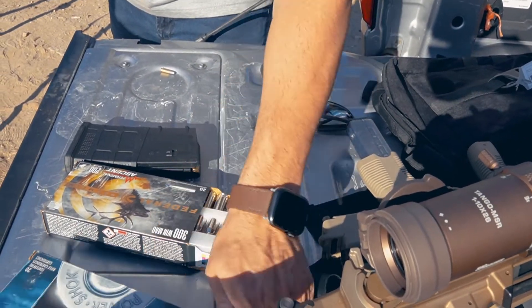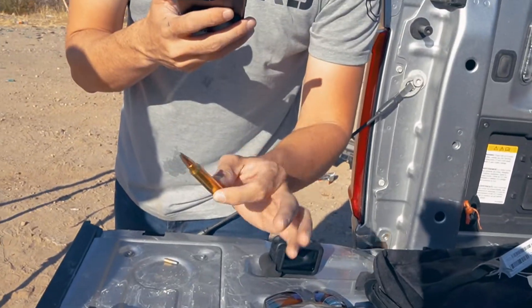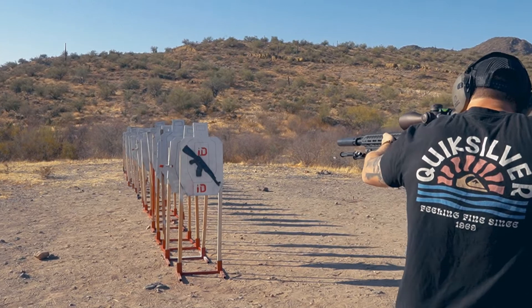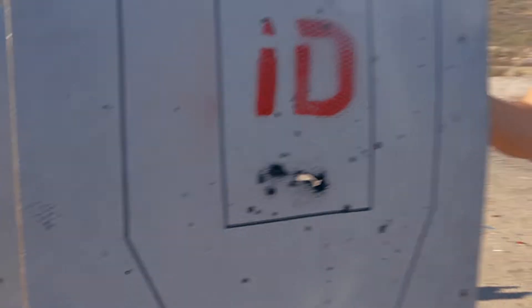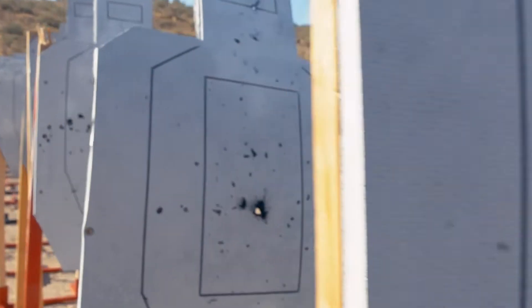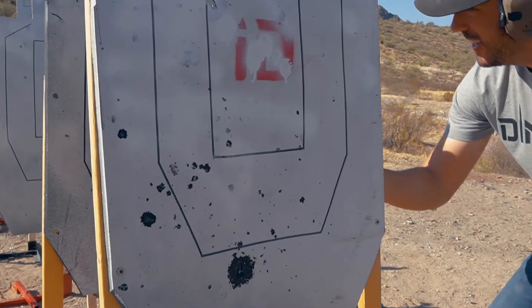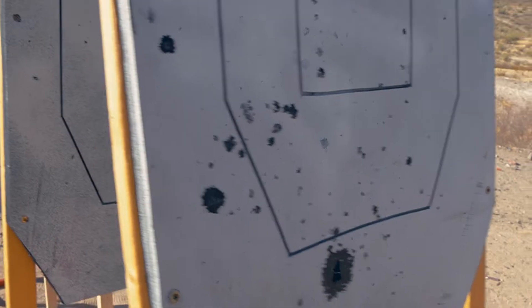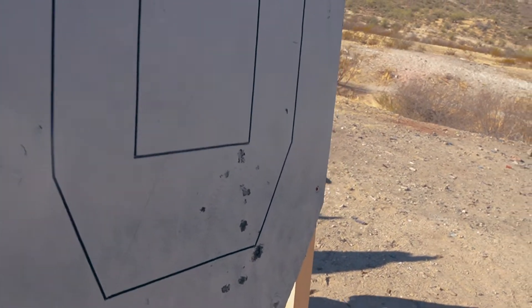Now we're going to test out some soft points to see how many targets they go through. Soft and pointy — three targets. One. Two. Three. That's tumbling already. Four. Five. Six. Seven. Eight. Nine. It hit ten. Dude, it has to be down here.